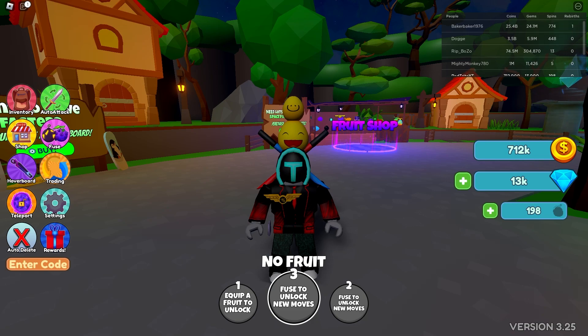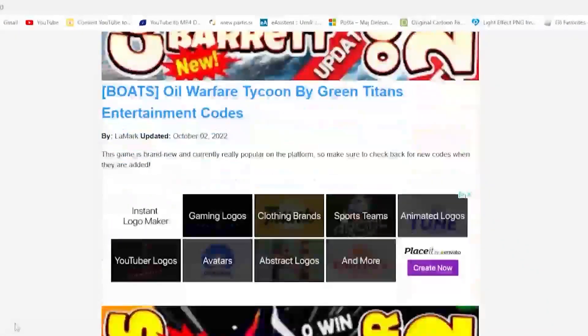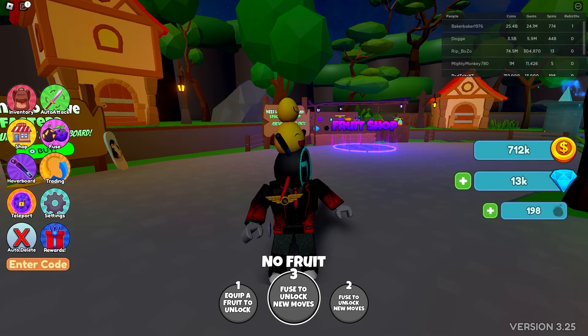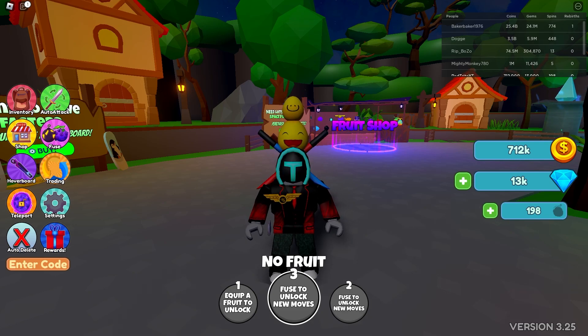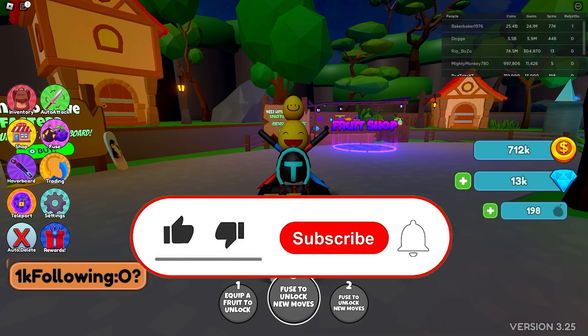Let's go to our first code. But before we continue, let me tell you about my app — it's just for you guys so you can get updates fast and efficiently, always up to date. Download the app — link is down below. Our first code is one of our favorites and the latest one, which gives you 10 spins. Awesome — 10 spins!